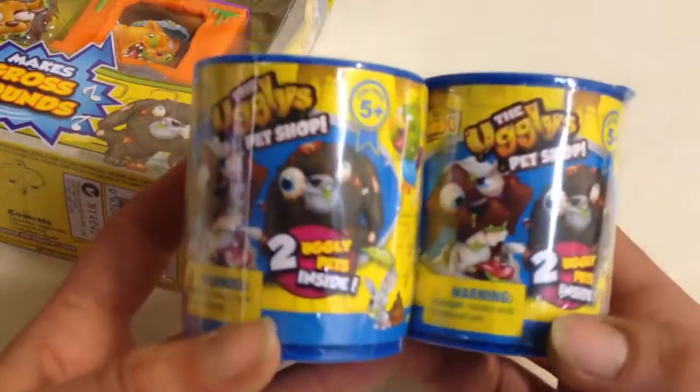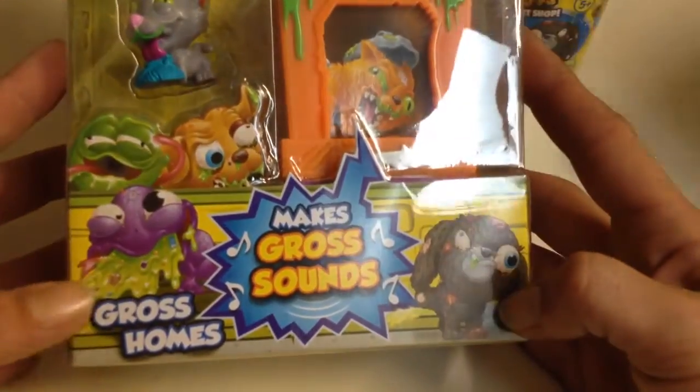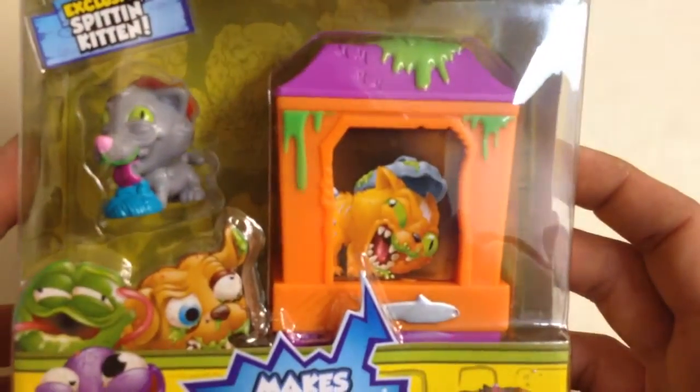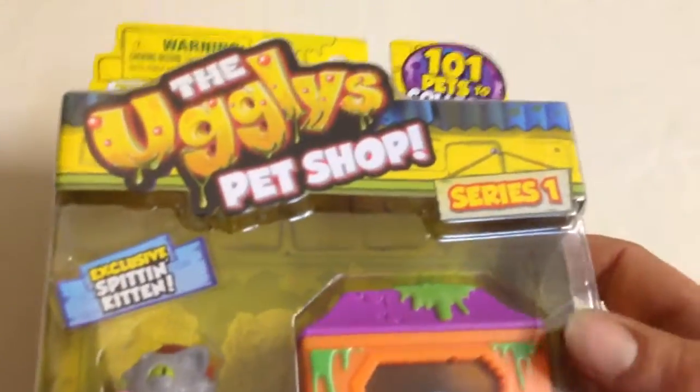Marco's very excited to play with them. And then we've also got the Uglies Pet Shop Gross Homes. So this one is Spittin' Kitten. It's got a little house and apparently it makes gross sounds, so we're going to open that one for you as well.